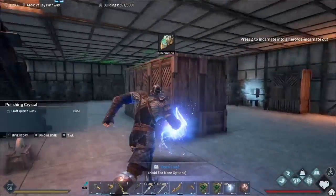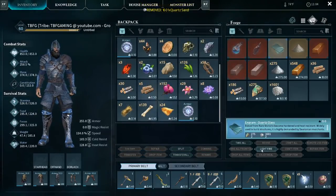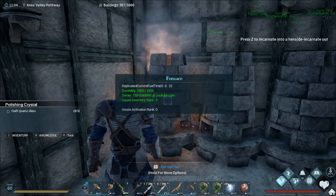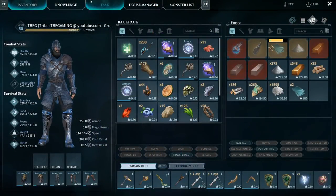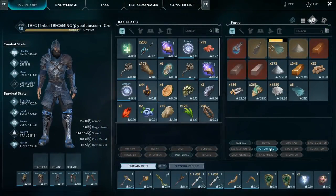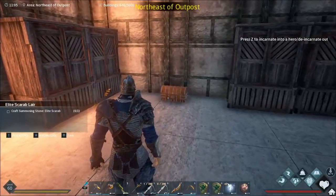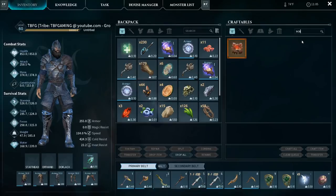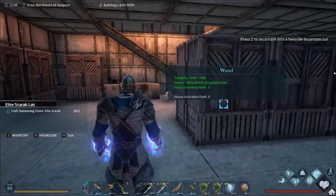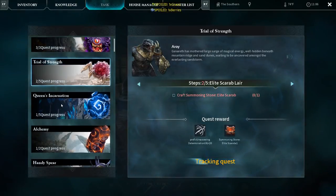Do we got the uncommon stone? We're going to make us some quartz glass over here. Light the fire and craft. I don't need a hundred of it, but we're going to make a bunch anyway. Stay inside the inventory to get credit for the quest. Craft summoning stone - the elite scarab. Sounds like a disaster waiting to happen. For that one, I need 25 empire coins and 25 quartz glass. That's not something we're going to work on just yet, but it's another quest line we can get through.